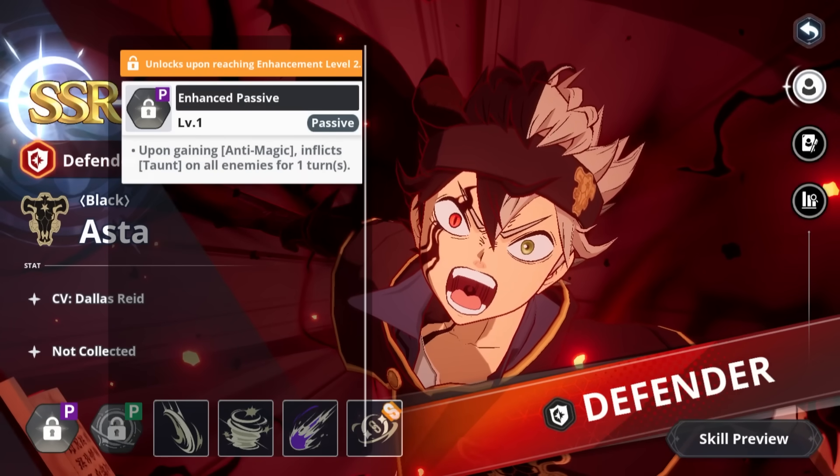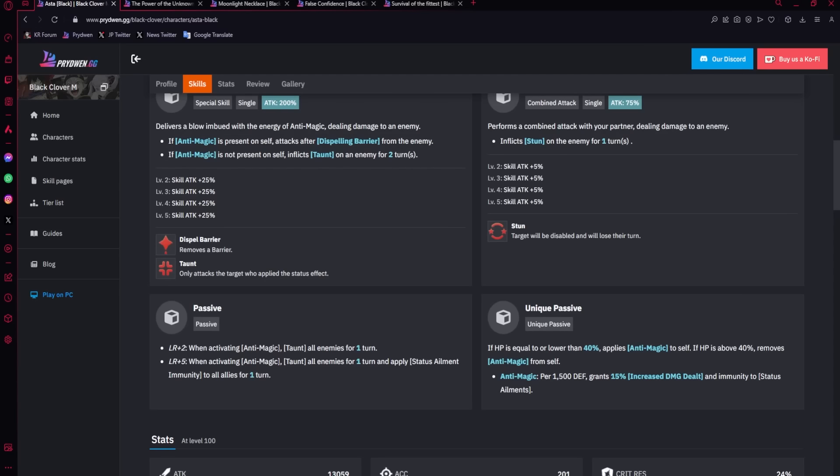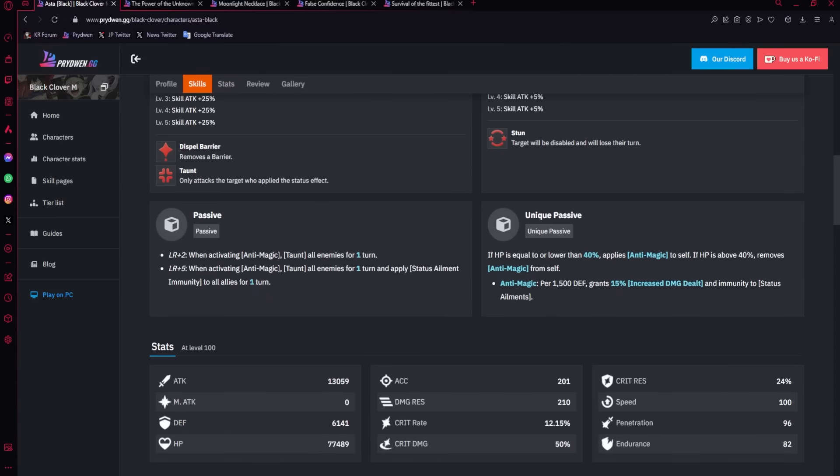As for his enhanced passives, going to Pride Win — the second one is not on global — at LR2 you taunt all enemies for one turn, which is a very strong effect because you stop buff effects and you have to be hit. Then LR5 applies stun block to the whole team at the start of battle, which is very strong for Asta because at the beginning of the battle he does not have stun block — anti-magic gives it to him, but he has to be below 40% HP. Getting it from turn one means he will have it until his turn and then get a guaranteed attack no matter what.